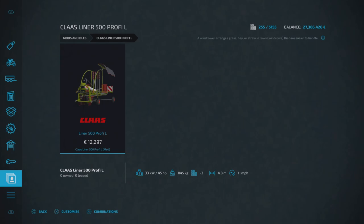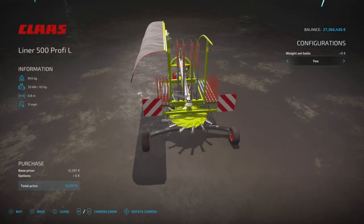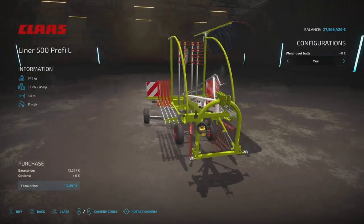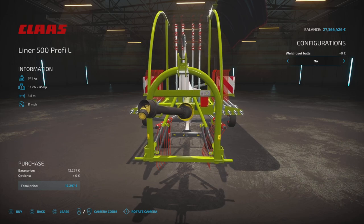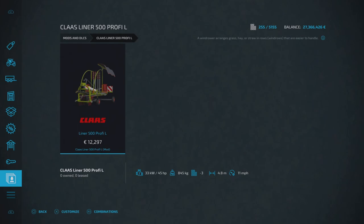Then we've got the Claas Liner 500 Profi L by Agrar Design Austria — a wind rower, so you'll find it under tools and wind rowers. It's £12,297 to buy — some really weird price amounts on some of these mods — requires 45 horsepower, it's three slots, 4.8 meters wide, and it'll run at 11 miles per hour. It looks very cool when unfolded — I haven't actually unfolded it myself but in the mod hub pictures it looks great. All we can change is the weight set balls: yes or no, which changes the units at the very front. That's the Claas Liner 500 Profi L by Agrar Design Austria.